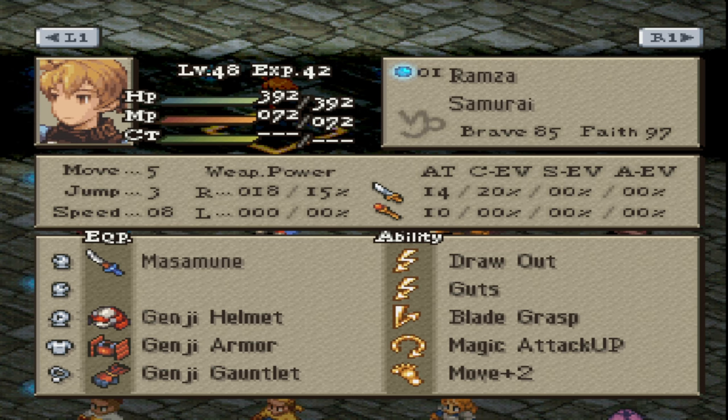And obviously, secondarily, we stole the Masamune and the full Genji kit. We have the helmet, the armor, the gauntlet, and not represented here is, of course, the shield. But you're looking at the newly shaped Ramza here. He reverted back to the Samurai class, and we'll be using that precious Masamune and Genji gear. I think it just makes sense — I want to master the Samurai for Ramza here. He's kind of close, but got a little ways to go.